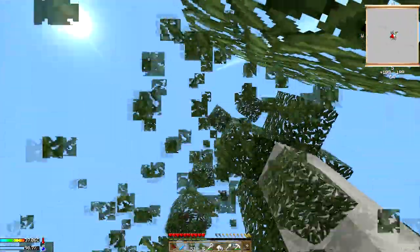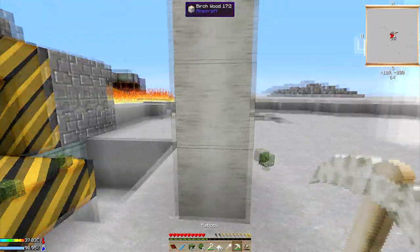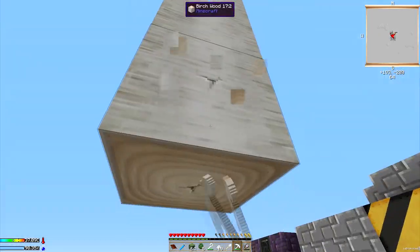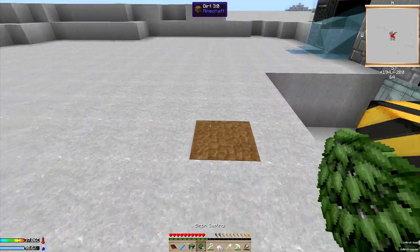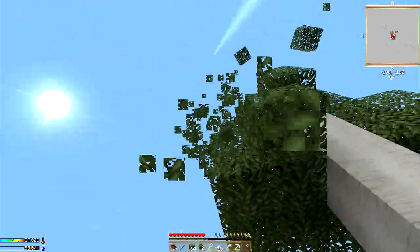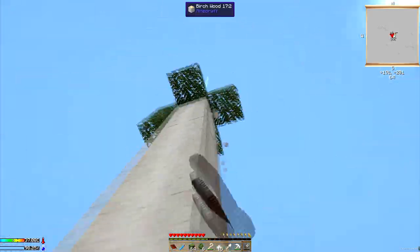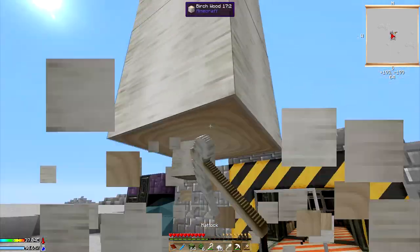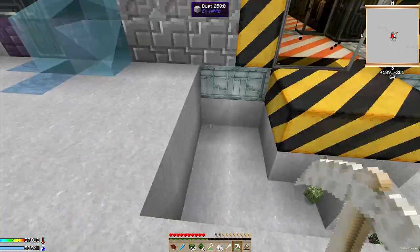I want to get as many leaves as I can. You can also mulch string into dirt as well — so there are a lot of things you can mulch into dirt: rotten flesh, string, leaves, all sorts of food that you grow. I'm going to keep going with the wood too. I might be able to finish another quest, which will be really handy. I'll be able to finish a couple of quests tonight with all this wood.